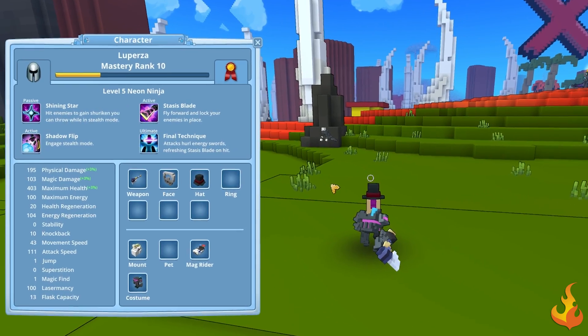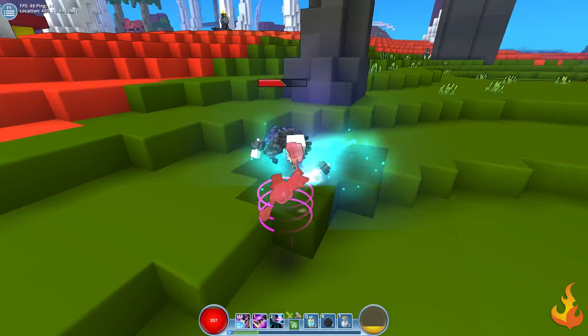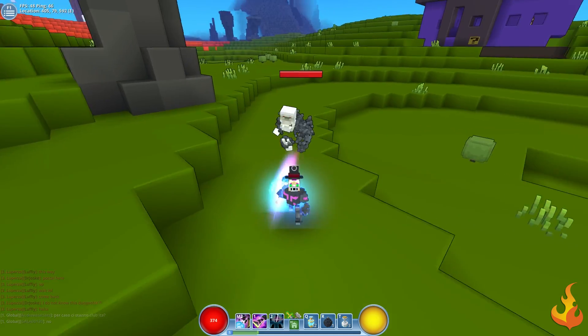The Neon Ninja's passive is Shining Star. Hit enemies to gain shurikens that you can throw while in stealth mode. You'll also have access to Shadow Flip, Stasis Blade, and Final Technique as your ultimate attack.